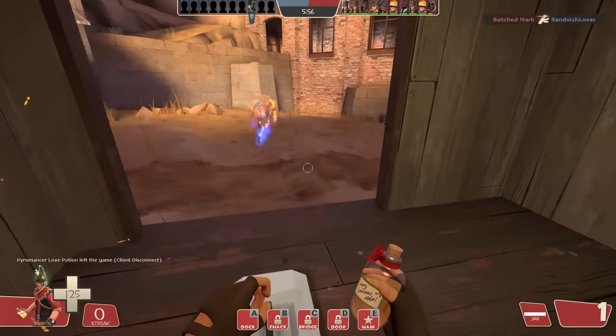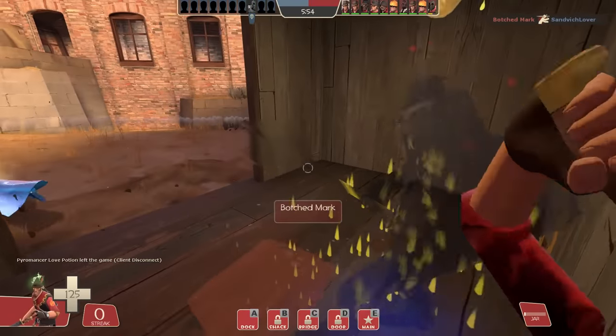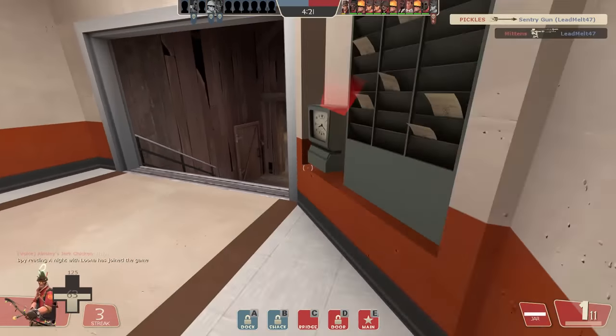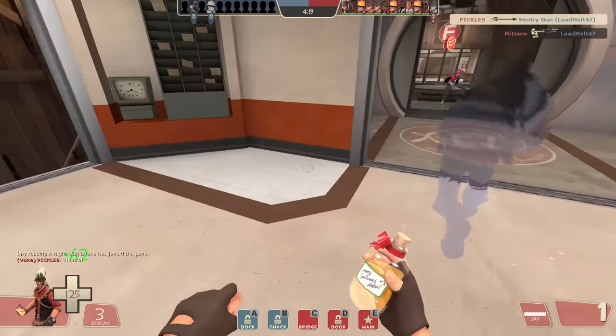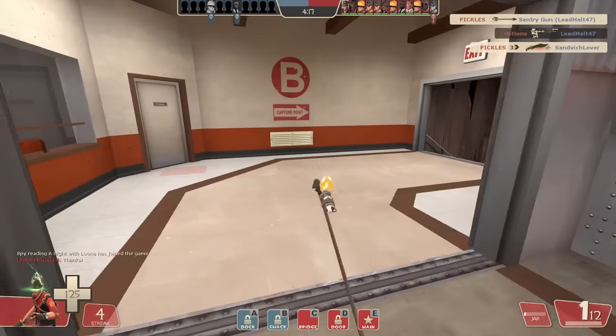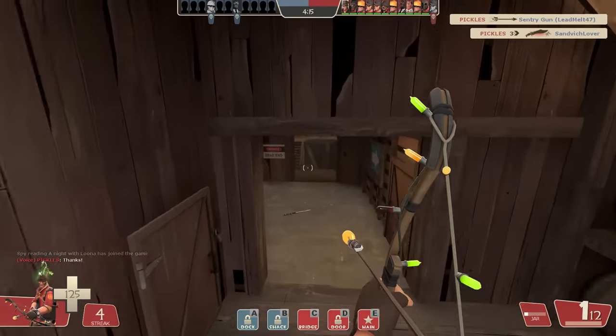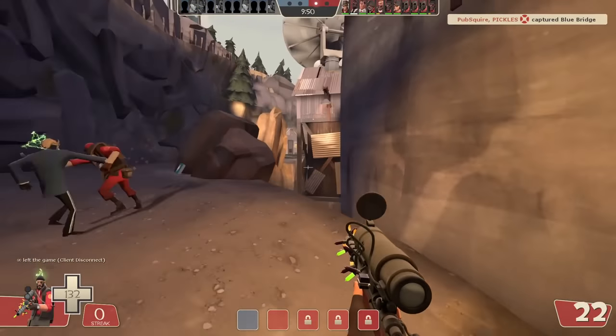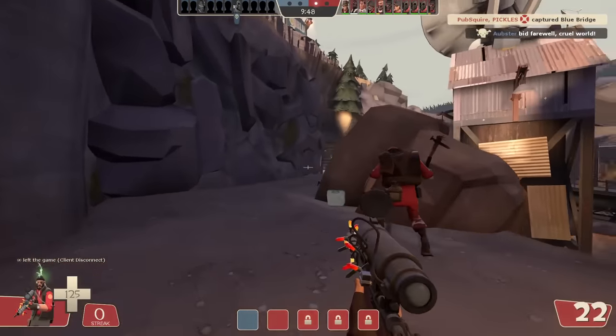With the stock Kukri you only need to hit the spy twice in quick succession, or once with a random crit, and he's dead — risky but simple. In the best case the fight shouldn't last longer than a couple of seconds. With the Bushwhacker and Jarate you coat the spy in pee, making escape by cloaking no longer an option, then one-shot him — then do the same thing 20 seconds later once your Jarate is recharged and the spy has respawned, because this combo is extremely balanced and very well thought out.